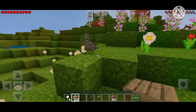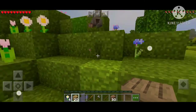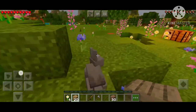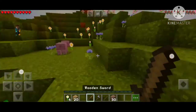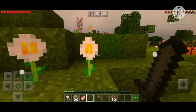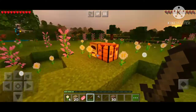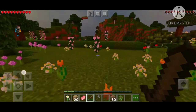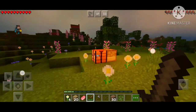Oh, a bunny! How do you actually tame bunnies? I don't know. Should I kill it for food? Let me just kill some animals for throwing — for mobs. Actually, I think this island doesn't have many animal mobs. I just found a rabbit and now there's nothing over here.